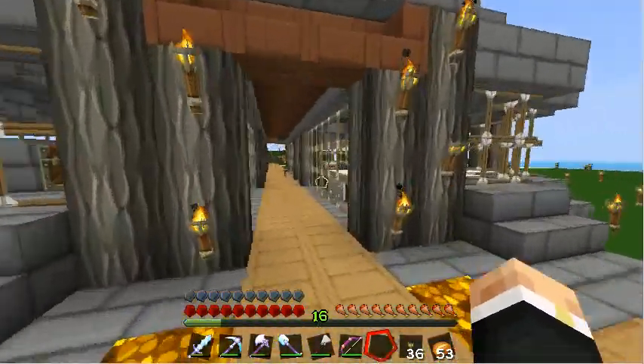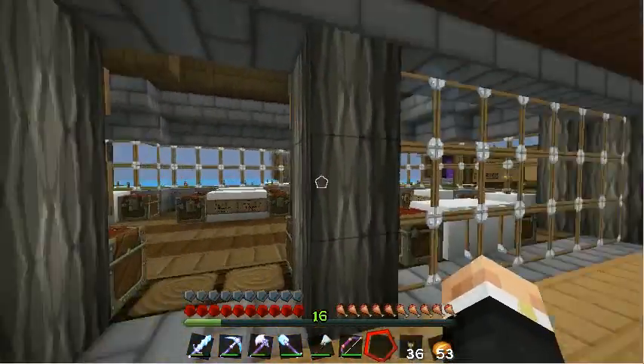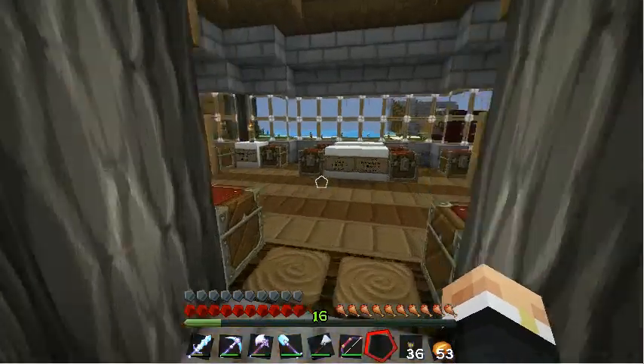There's the house of the owner, and that's the shop for the owner. And this is my shop now. There was a sign there but a creeper came along and blew it up unfortunately, so I don't have any materials to make another sign at the moment.